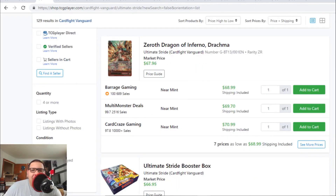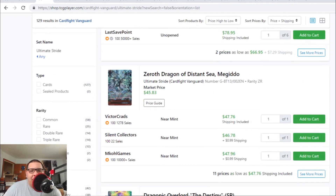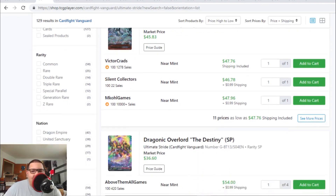Zerath Dragon Drogma is still holding at $68 to $70. Again, a lot of Zerath Dragons are either keeping their value, going up a little bit, or going super, super down. Megiddo is actually going up a little tiny bit — it's up to $48 to $49.